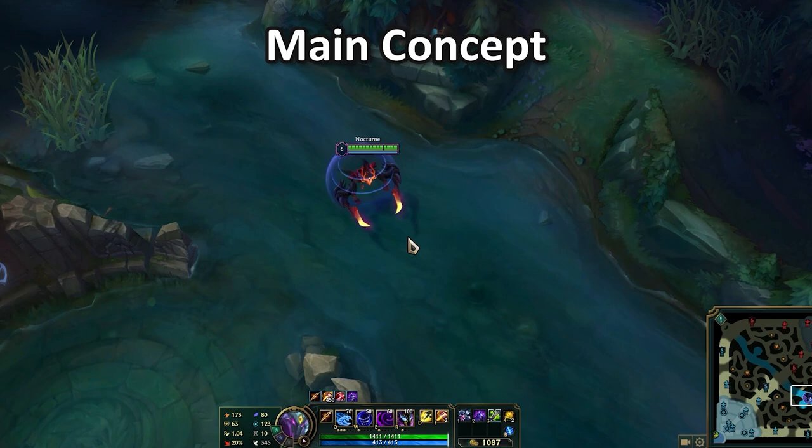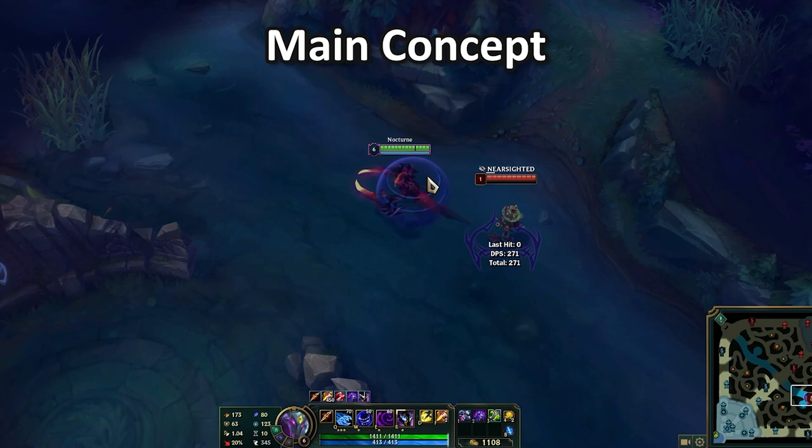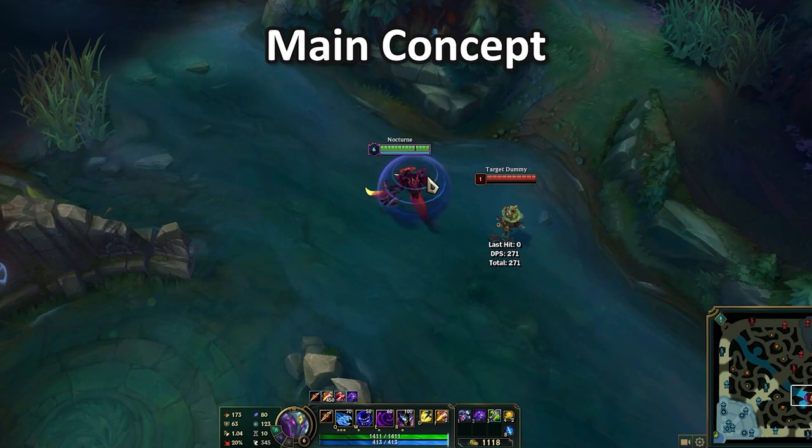If you're ever playing against Nocturne, you want to keep this trick in mind. Whenever Nocturne ults, the enemies will get nearsighted. This effect, shown above, can be blocked by certain items and champion abilities.